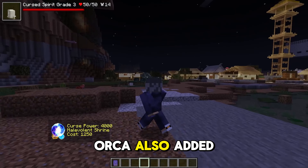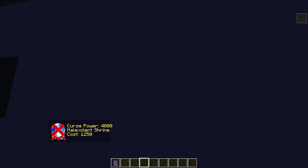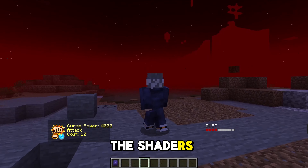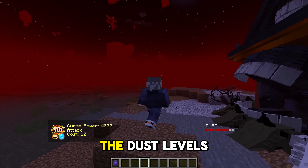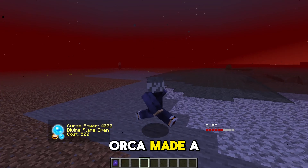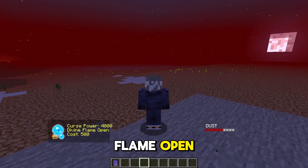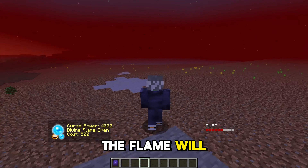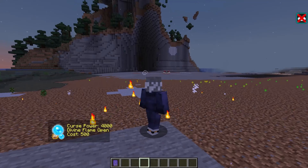Orca also added something to the domain of Soekna. Without these shaders you get this red dark sky, and you can also see in the right corner the dust levels — I'm not sure what it means. Orca made a new version of the technique called Open, which is the time flame Open. I think basically if the dust levels are very high, the flame will be bigger, but this one should already be bigger than the original one.